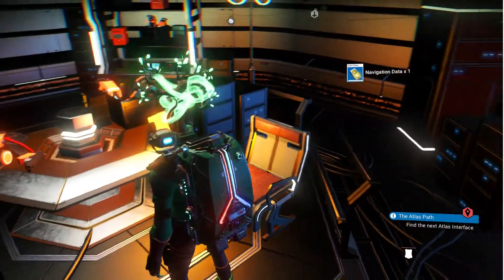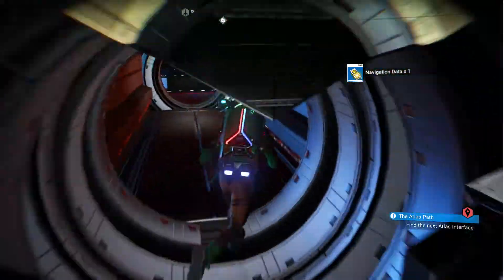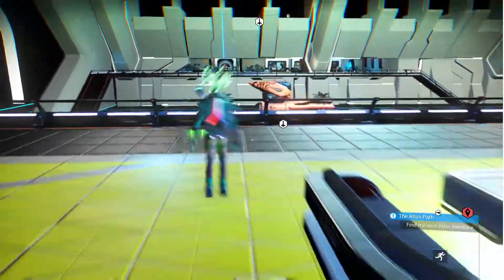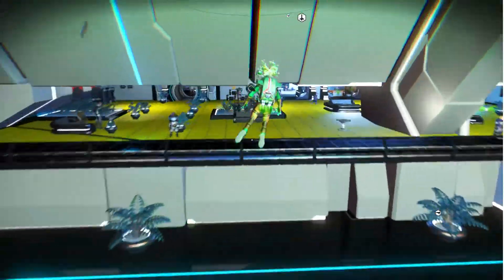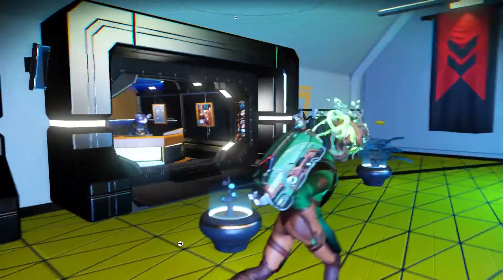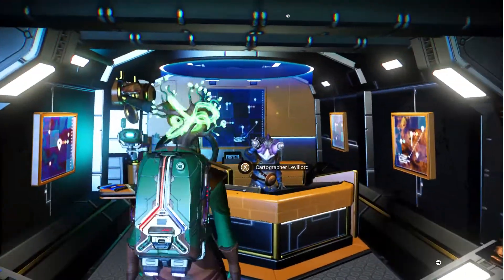There we go - navigation data. You'll find lots and lots of them lying around space stations and in buildings on planets. You might even find some big red cube things on planets that give a bunch of them, as well as drop pod data and nanites.